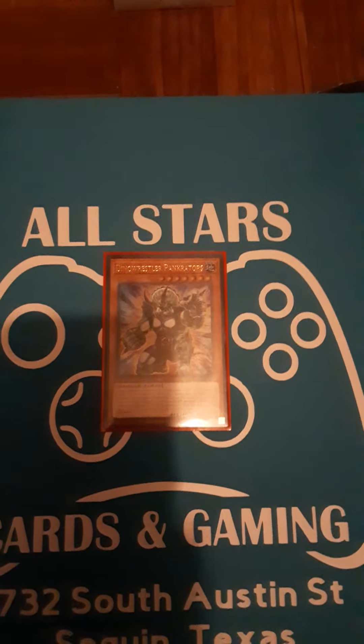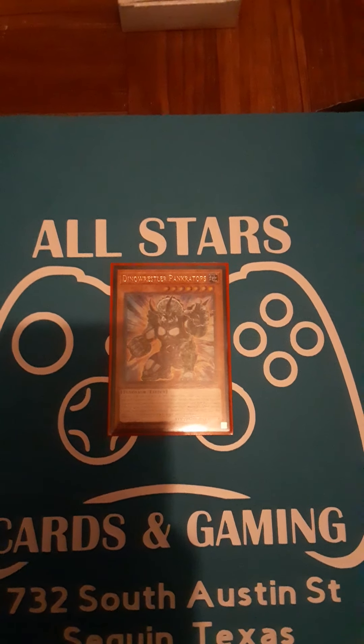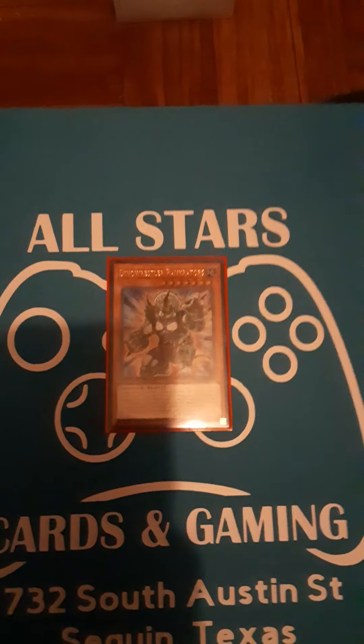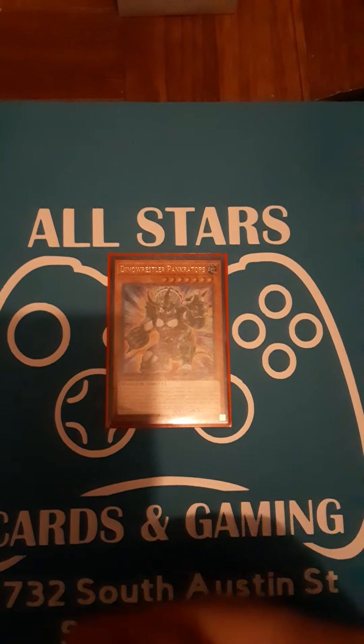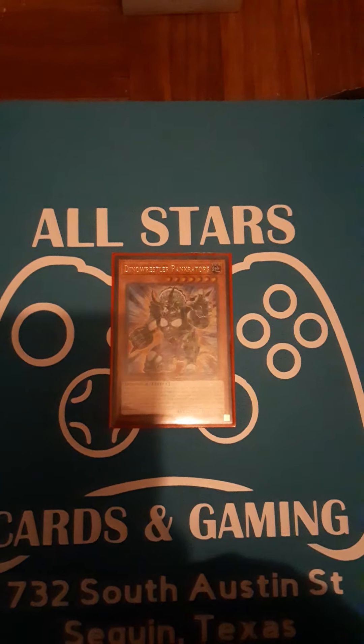Next we have the one Dinosaur Pankertops. If your opponent controls more monsters than you do, you can activate its quick effect to tribute itself and pop one monster your opponent controls.